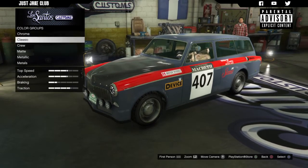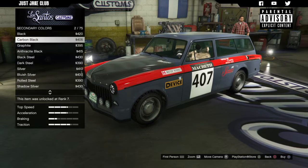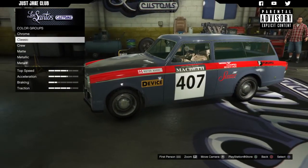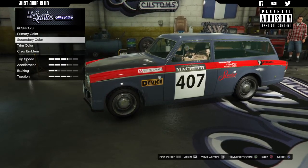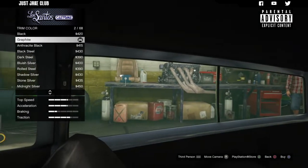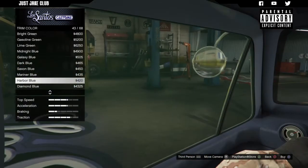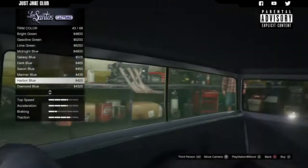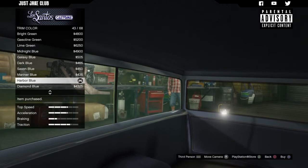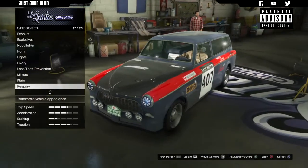Then we go to the secondary color, also classic, and we can see it changes the trim — I actually like it in chrome so I'm going to leave the secondary color alone. Then we've got the trim color which is the interior. If we change it to harbor blue it actually looks really cool, and even though it matches the exterior it doesn't feel overpowering. I'm happy with that so I'm going to leave it.